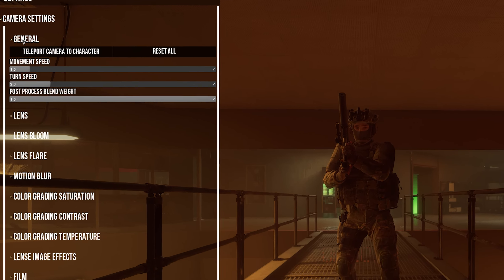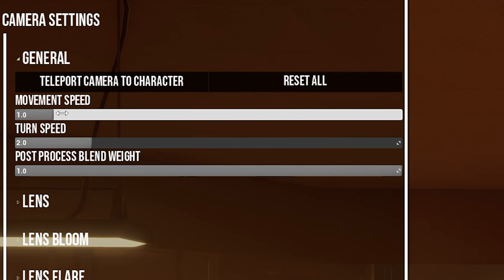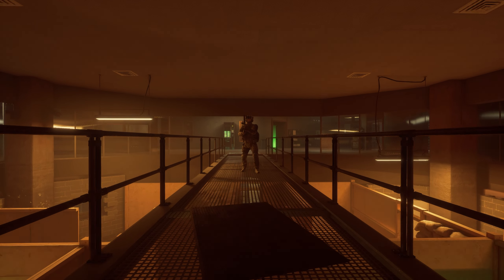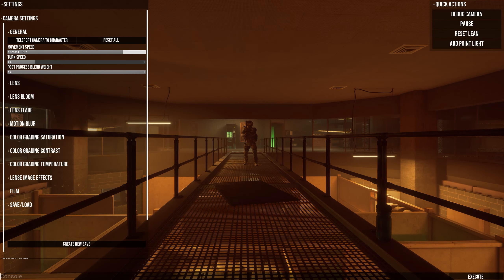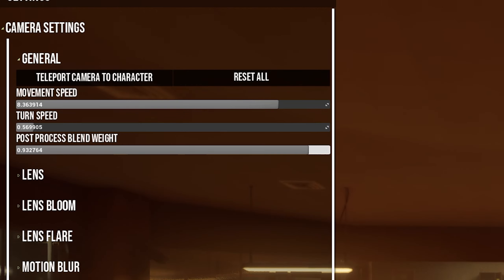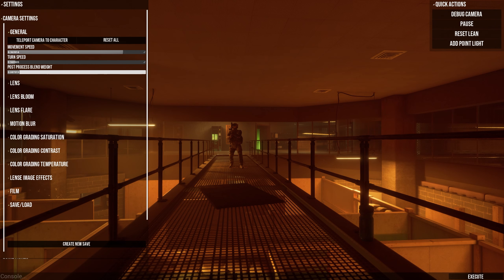In the camera settings, the user can change how fast or slow the camera moves using the slider. They can also change the speed on the fly using the mouse wheel, although I've found the speeds to be a bit spotty when doing so. The turn speed can also be adjusted, as well as the overall post-processing of the game and camera.